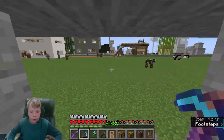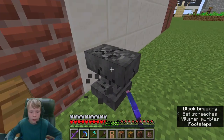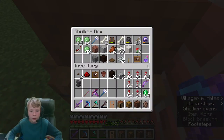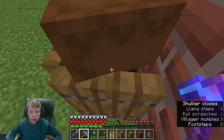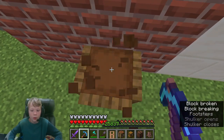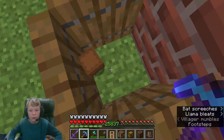Let's collect some more trash - for example this anvil right here, we don't need this. It's been sitting out here for a while. That's a lot of junk! We have a shulker box - let's just grab this entire shulker box and bring it with us.